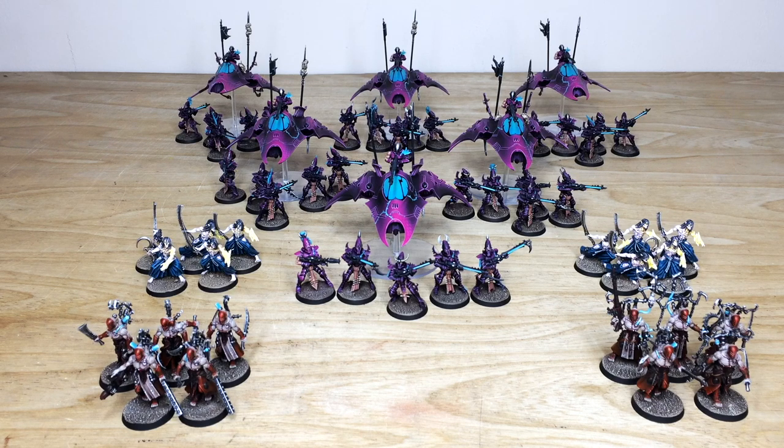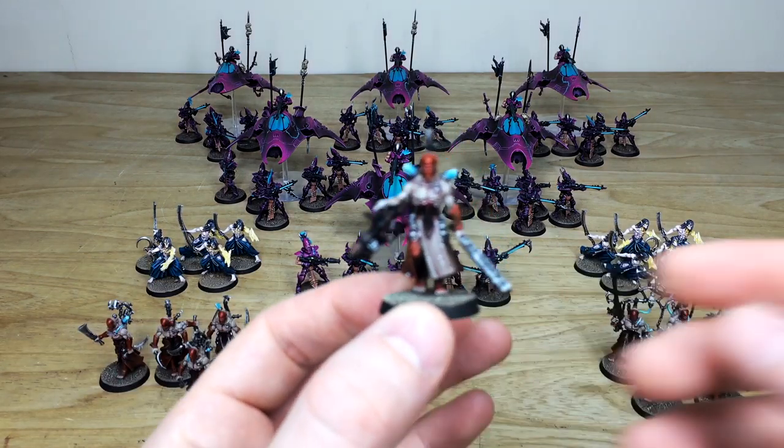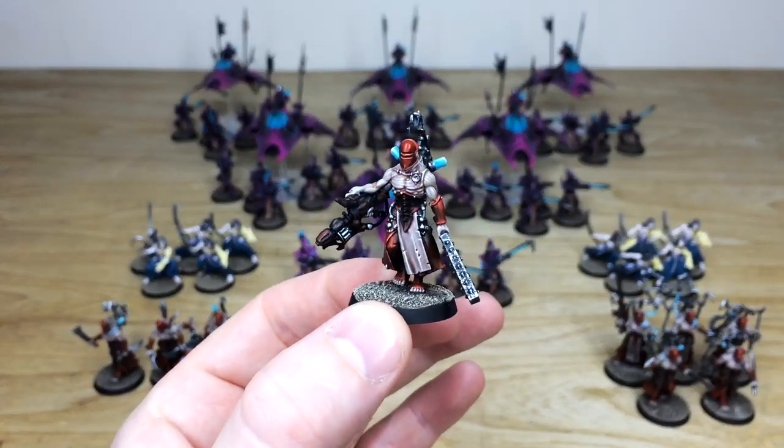There's a lot of infantry in this force. We've got a great selection — 10 Mandrakes, 10 Racks, 30 Kabalite Warriors, and six Venoms as well. I won't be pulling forward every single model because there's quite a substantial amount of them. We'll start with the Racks.